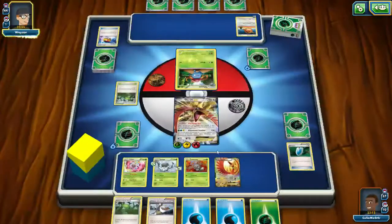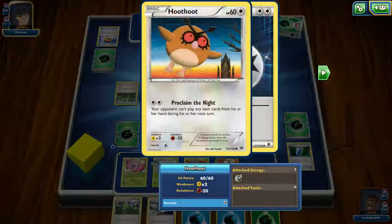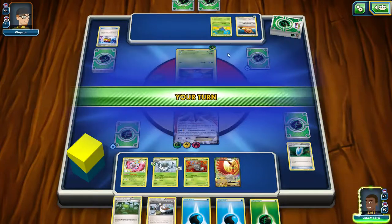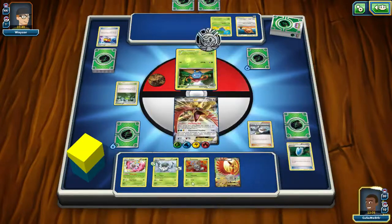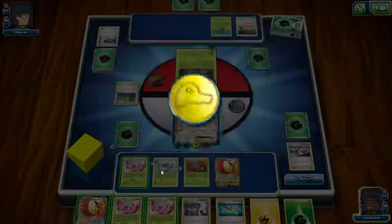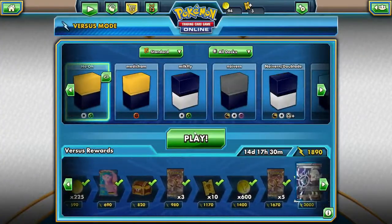Opponent benches another Oddish. He's only got three cards in hand — usually you want more — so he just passes his turn. I'll attach the energy to my HoHoEx, and now he's gonna start attacking. I do flip heads, get another energy, and he just quits the game. I got set up too fast for him to do anything.